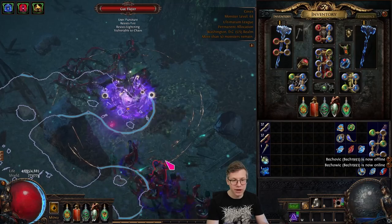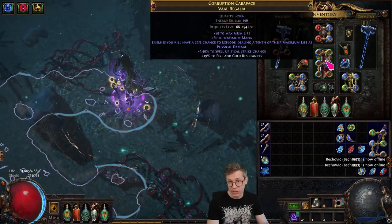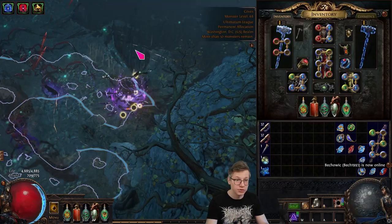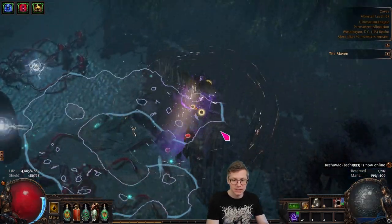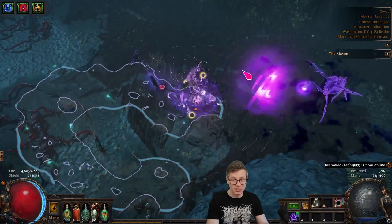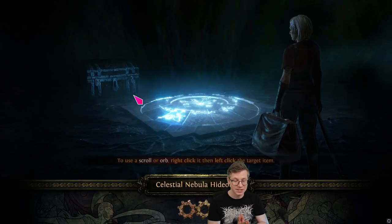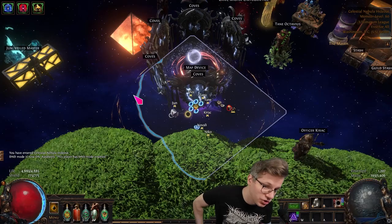I use my cane of unraveling in later maps, but I still use this chest. This is just to demo where it can be if you really push it. I still think it's crazy good. People are sleeping on it, and that's the demo.